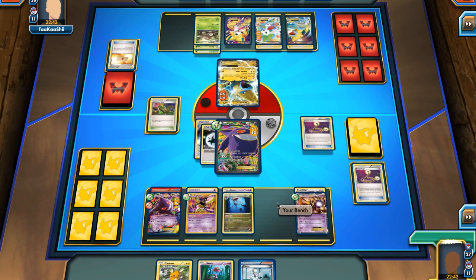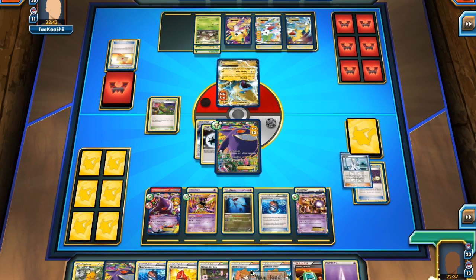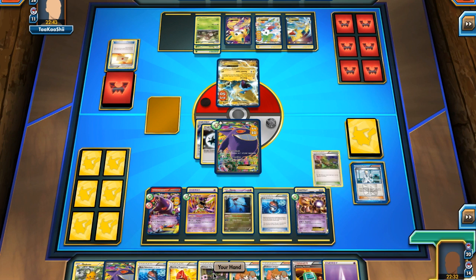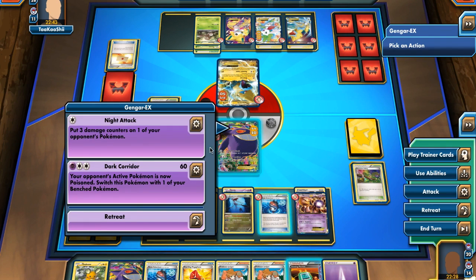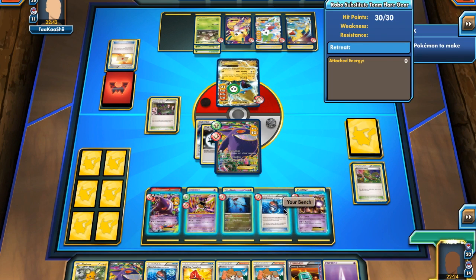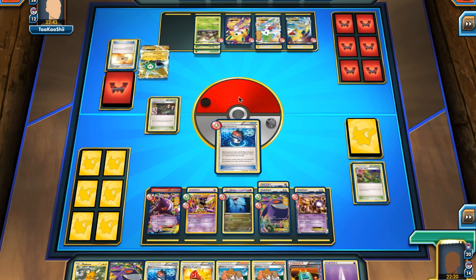He sends up his Manectric EX. I play Colress, get Virbank City Gym, and play it to boost my damage. Dark Quarter can now do 16 plus 30 damage between turns, then I send up Robo Sub into the active. He takes the damage between turns and I take my first two prizes — my board position seems fairly strong.